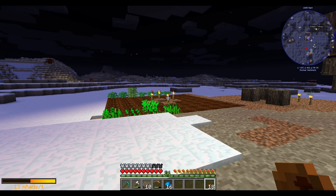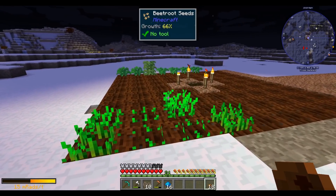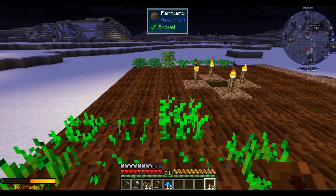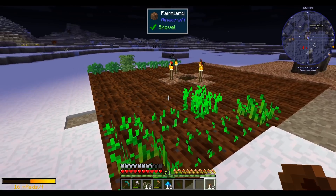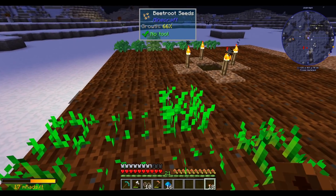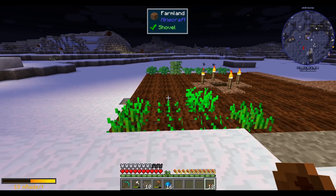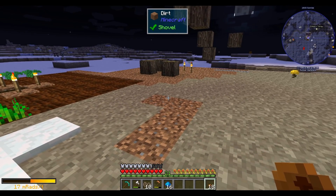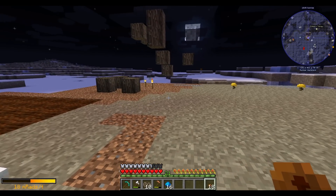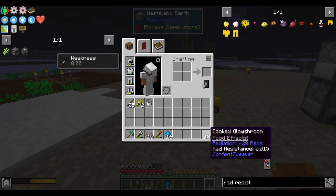Hello everyone, this is Jeremy and welcome to episode two of Nuclear Earth: Re-Irradiated. We left off last time with me planting this little farm here — it's been slowly growing. I used what little bone meal I have to speed it up a bit, and I've added some beetroot to it. Beetroot has a nice effect in that it provides a fair bit of rad resistance.